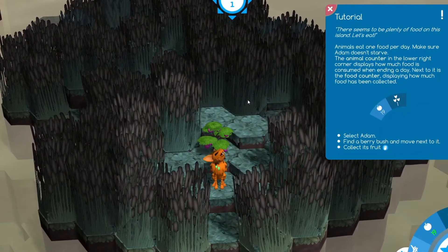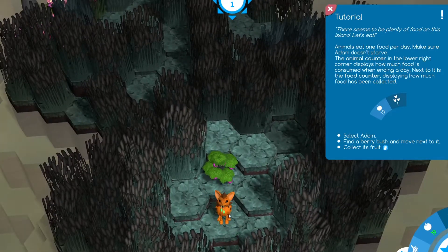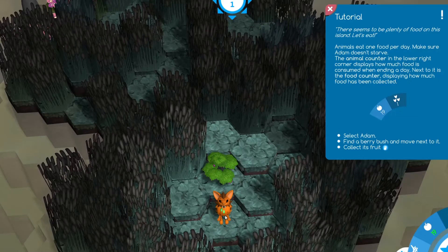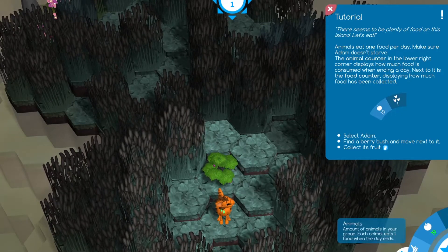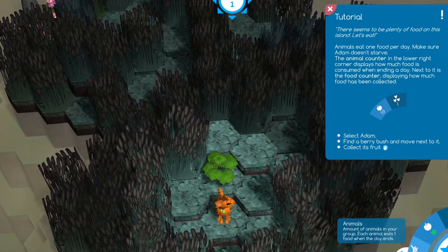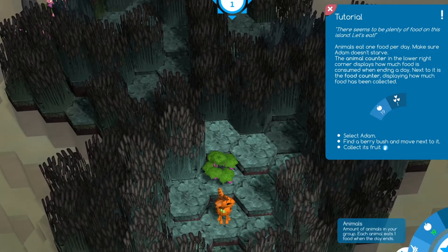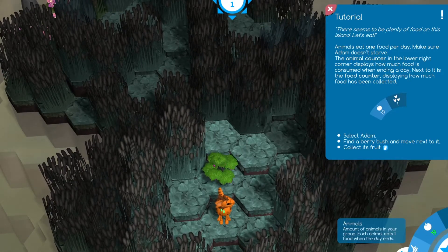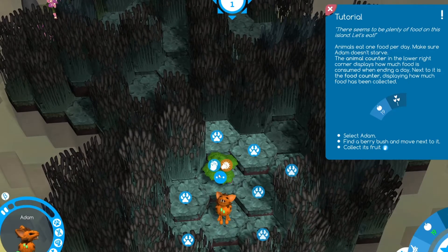There seems to be plenty of food on this island — let's eat. Animals eat one food per day, so make sure Adam doesn't starve. The animal counter in the lower right displays how much food is consumed when ending a day, and next to it is the food counter showing how much food has been collected. You have to make sure you have more food than animals, or they'll starve.